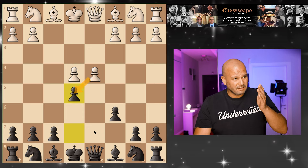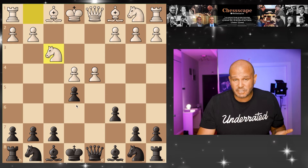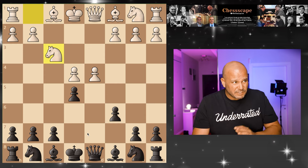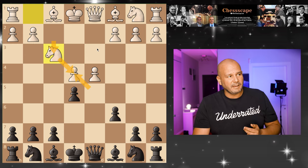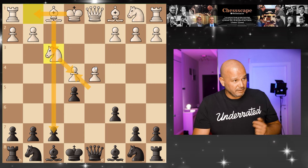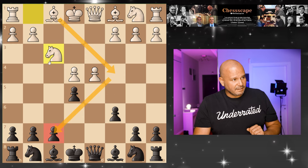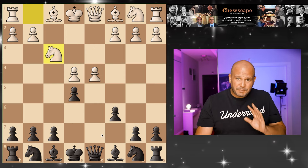I would say 95% of people that you play against will play this move — putting their knight here trying to take the pawn on e5. The reason why they played this move is that when you take and they took back, this column is open for the rook for the day when they castle. Also, the plan for white is super easy: they want to put a bishop here, target this, put a knight here, and checkmate you or win material.